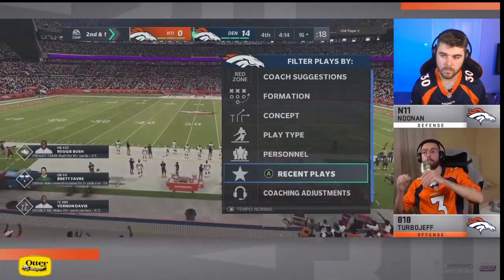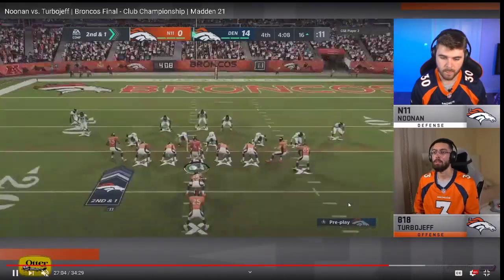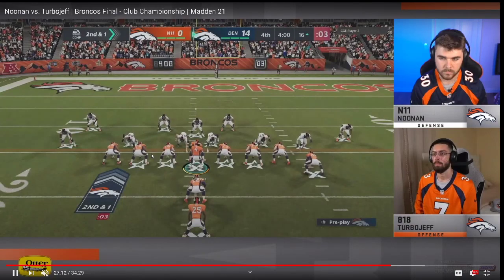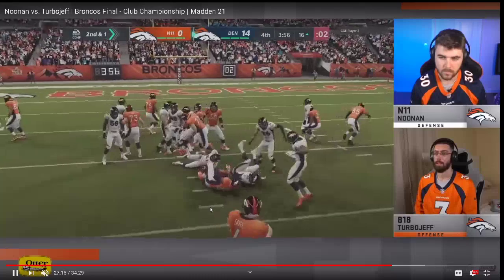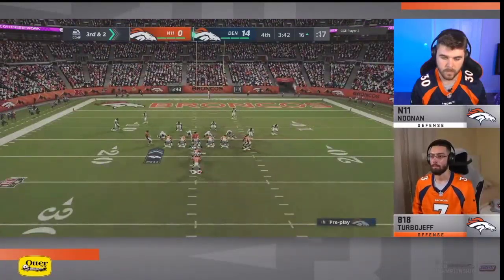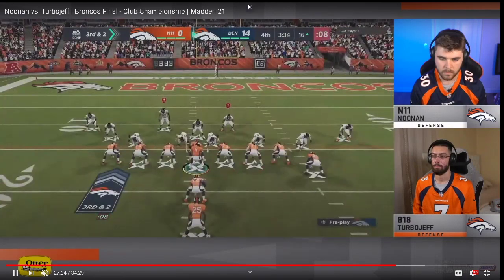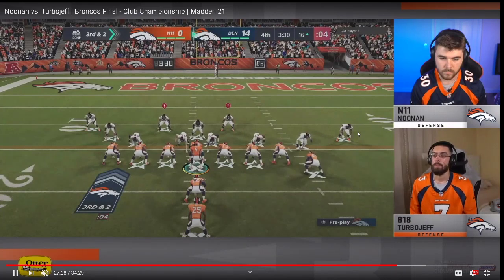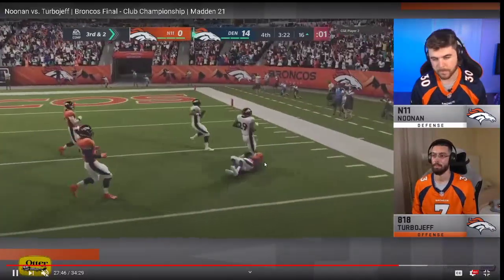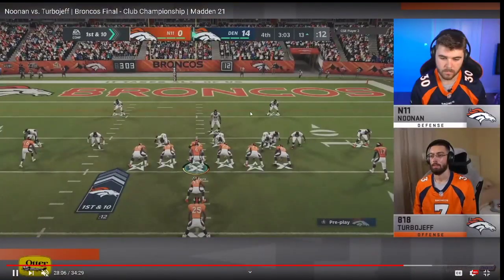I don't understand why Noonan's in Nickel Normal — I don't think Nickel Normal stops the run as well as Big Nickel Over G. If I was in his shoes I'd be in Big Nickel Over G or Nickel 3-3-5 Wide. He is actually in Big Nickel. He brings the safety — these guys should be blitzing. If he blitzes these two and crashes out, this should be a gun. He does get the shoot there. We broke that run defense down in our text message membership — 50 minutes showing how to stop literally every run in the game.